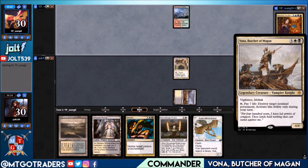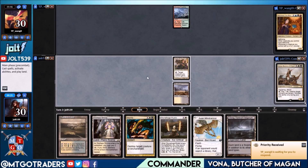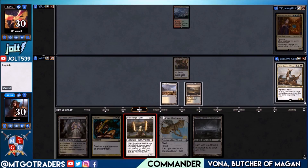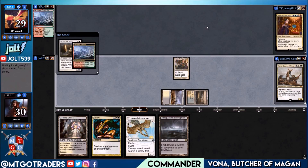We are playing Vana — Vigilance and Lifelink, tap, pay seven life, destroy target non-land permanent, activate this ability only during your turn. We draw into Urborg, let's get the Tainted Field down so we're not shocking with the Godless Shrine. Let's go for Stoneforge Mystic and see what we're going to search up. We are playing against Grixis, so protection from one of those colors would be great.